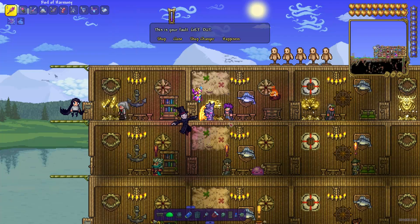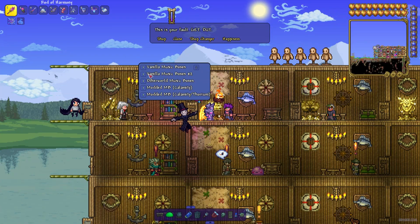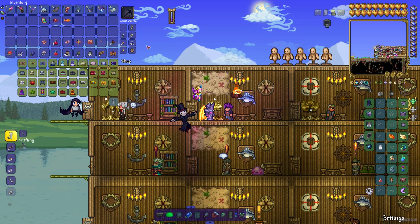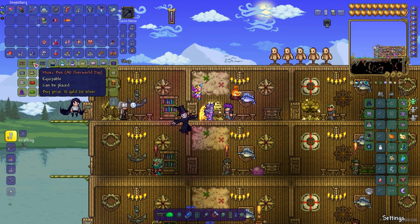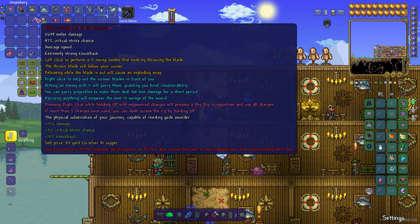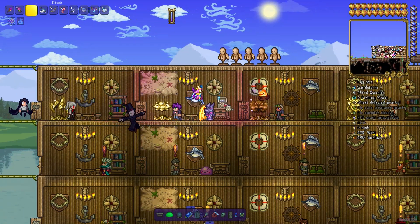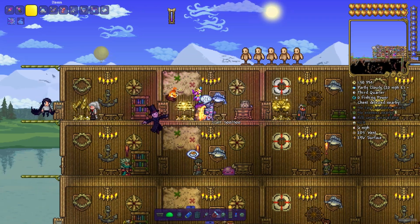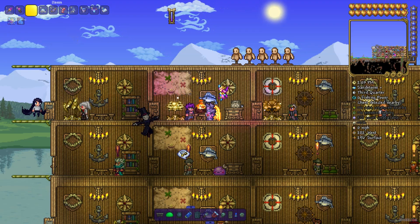Second NPC is the Musician, which can sell you all music boxes and tools — everything what you want and what you need. I buy these boxes and place them as furniture. I don't hear music because I deactivated music. If you want this NPC, please kill the Skeletron boss and this NPC can arrive.